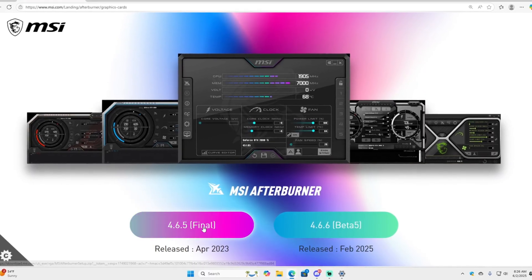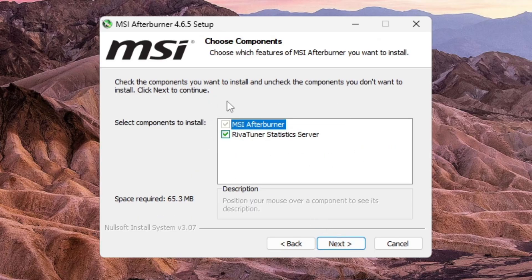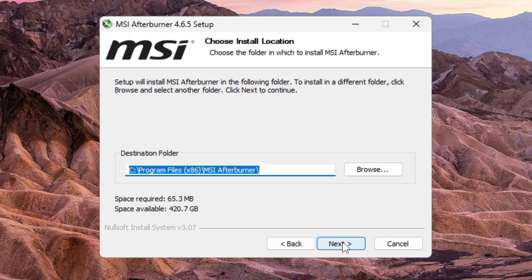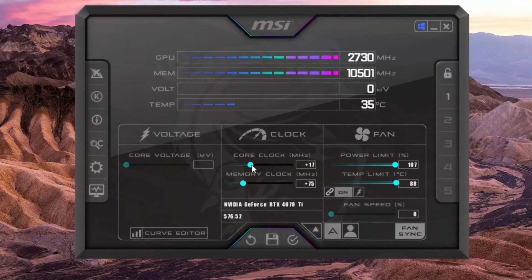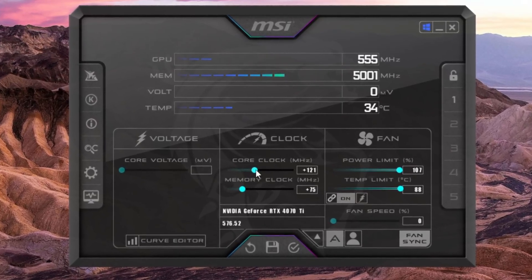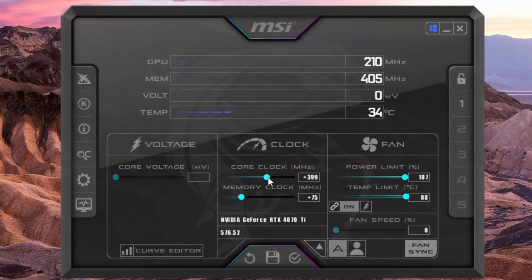First, make sure you install RivaTuner by downloading MSI Afterburner — the link will be in the description. RivaTuner will be installed during the MSI Afterburner installation process, just make sure it's selected. You can also use MSI Afterburner to overclock your GPU universally across all systems, so if you're interested in a tutorial about that, check out the description below.